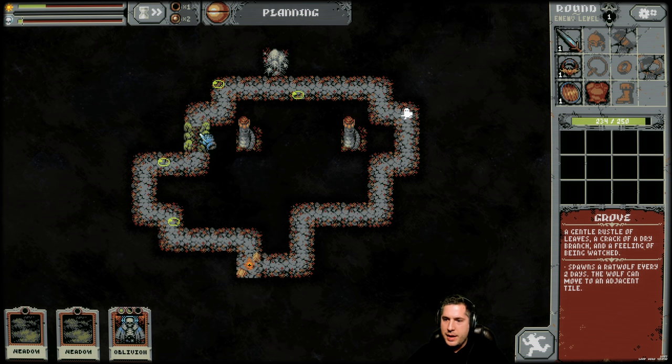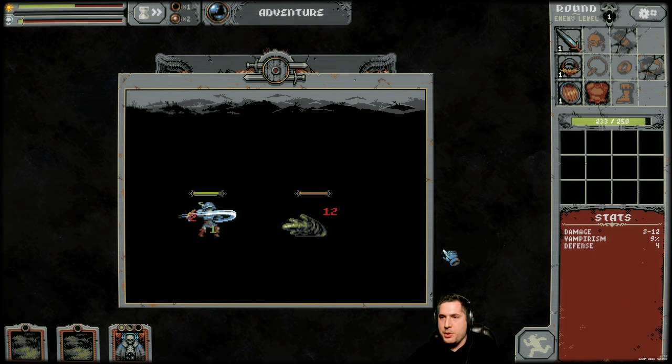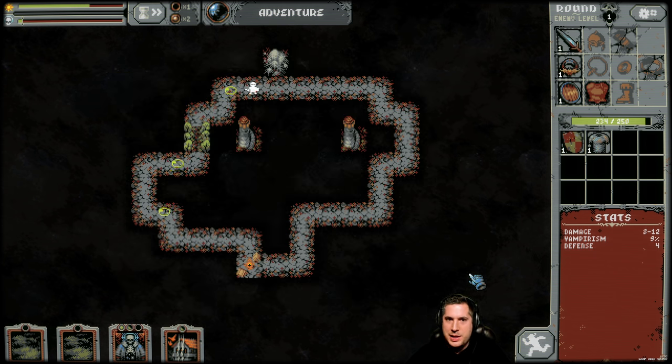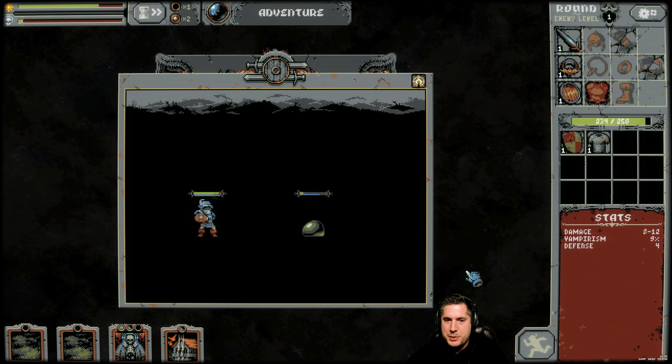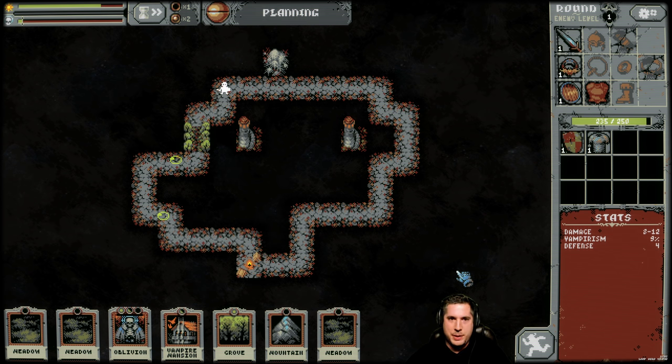We want to do as many loops as we can. We got meadows and groves — I'll throw a grove down as well. Every two days, a grove is going to create a Ratwolf. So it's very important to understand: you don't want to just throw everything out there as fast as you can, because you're going to ramp up your difficulty super fast, and it might be too hard.